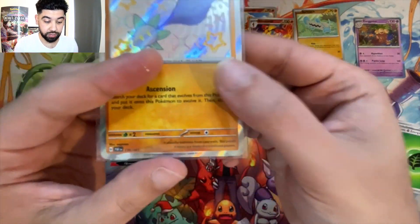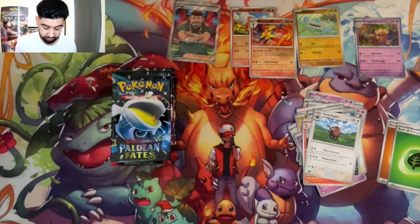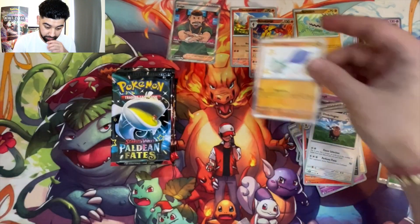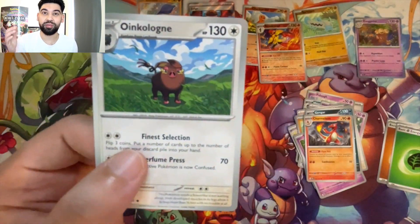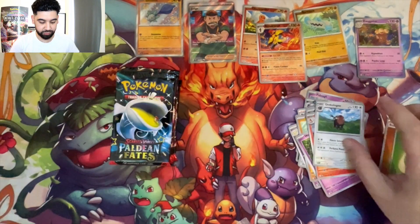I don't know if I've just noticed this and I'm late to the party, but at the bottom of the cards it gives you a description about the Pokémon. This one says it absorbs nutrients from cables, the petals it wears made of crystallized poison. Also at the bottom of these cards it's got the weight and height of the Pokémon, which I think is pretty cool.